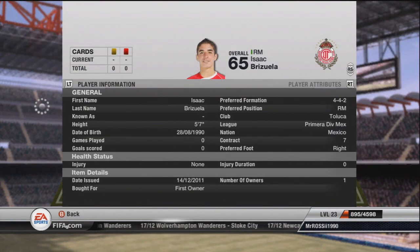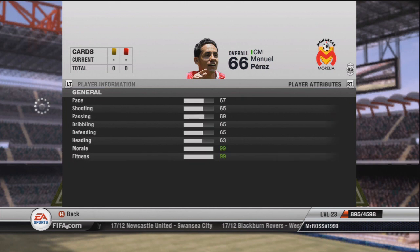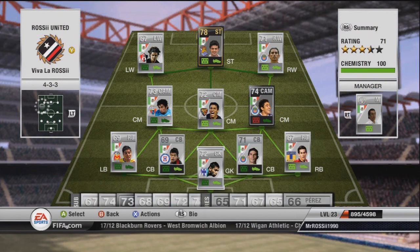This guy here - also got him in a pack. See I've got a lot of Mexicans in my silver packs, they're all over the place. Not bad at all, very young again. Not too sure on his skill moves. This last guy I just bought because he's a 4 star skill move but he is absolutely shocking stats wise. Not really going to be using him, just in case I want a bit of fun - a bit of 4 star skill in the middle. He is a nice option to have.